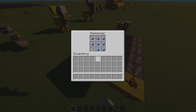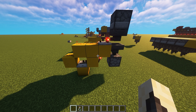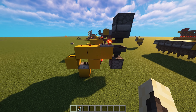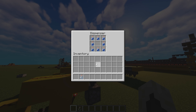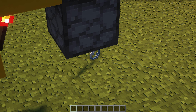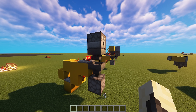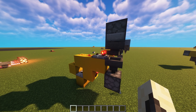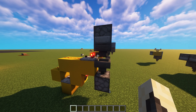Now that we've dispensed water to the dirt blocks, the next problem to solve is removing the empty glass bottle that is now inside the dispenser. We can do this by using an item sorter. This item sorter will remove empty glass bottles from the dispenser while leaving the water bottles untouched. There are many types of item sorters but I've used this one because it's tileable, meaning you can build as many as you like right next to each other without any negative effects.